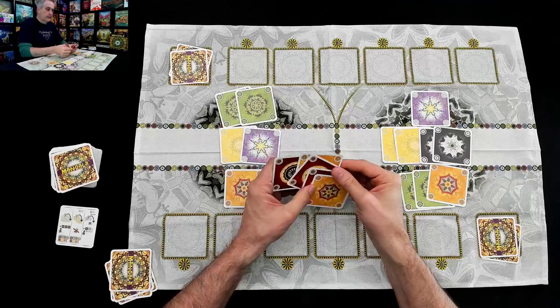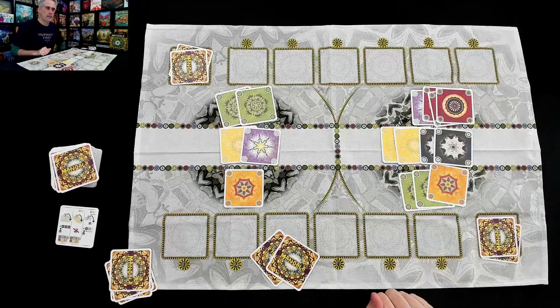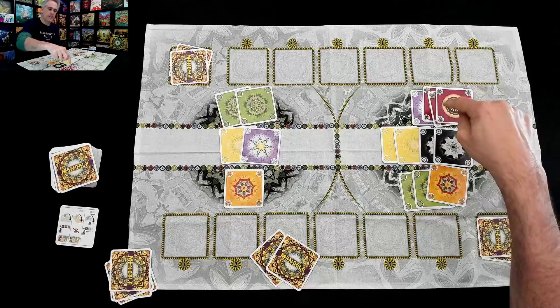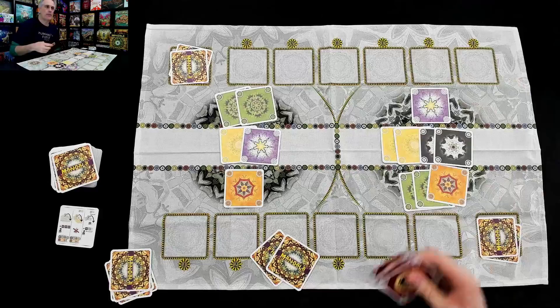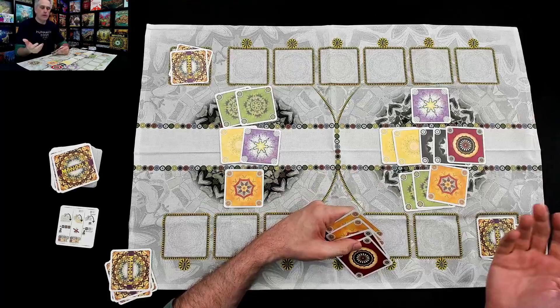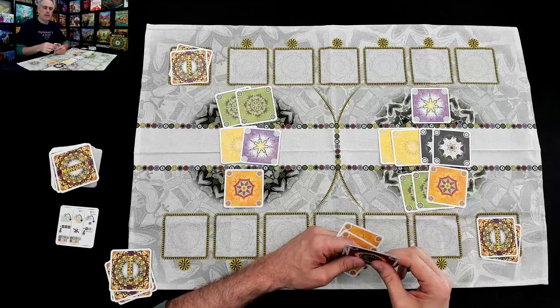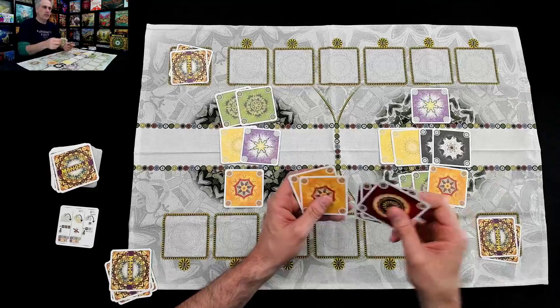It is Jen's turn again. Jen, if she wanted to — and this would be scary for me — could play all three of these reds. Just like that, this mandala would be complete and Jen would win, because Jen has four cards to my three. Although Jen's not particularly interested in doing that — that's burning a lot of cards to get first dibs. She'll end up getting two cards, I'll end up getting two cards. And even if she just played one, I'd be the one who benefits because I would win. Jen might want to hold on to these because if I start building up this mountain and making it more valuable, Jen might decide to jump in and surprise me.